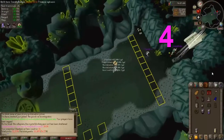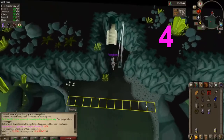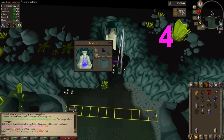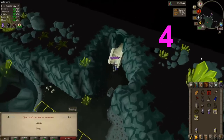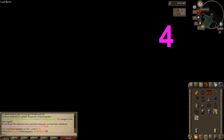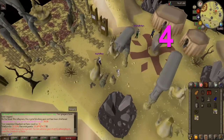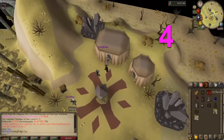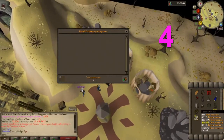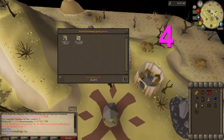Chest number 4 is 9000 Pure Essence and 35 Uncut Diamonds. Not bad. That ended up being 114k — paid for supplies.